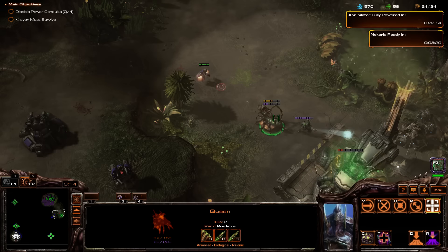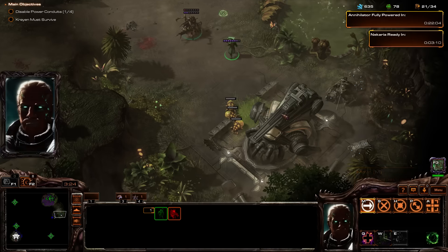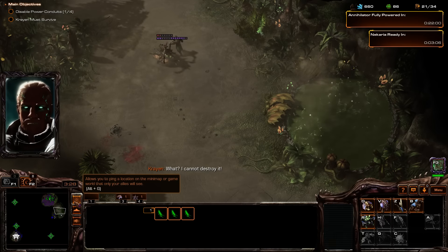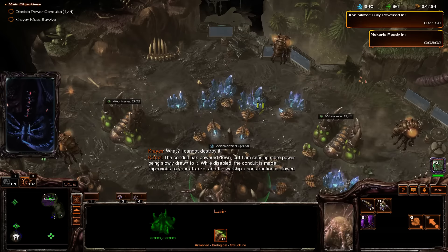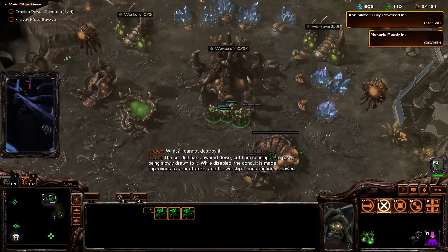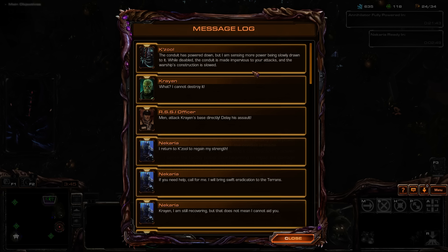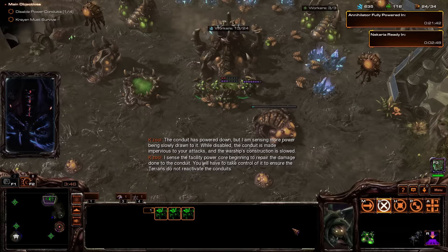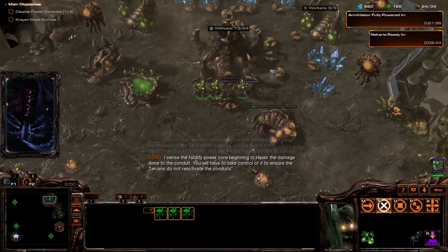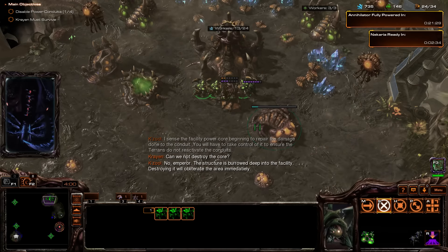Banelings spawn — kill this. The conduit has powered down, but I am sensing more power being slowly drawn to it while disabled. The conduit is made impervious to your attacks, and the warship's construction is slowed, so we have to kill those things. I sense the facility power core beginning to repair the damaged connection to the conduit. You'll have to take control of it to ensure that the Terrans do not reactivate the conduits.